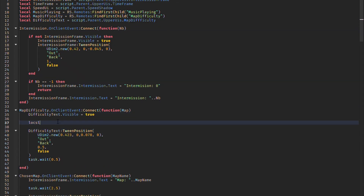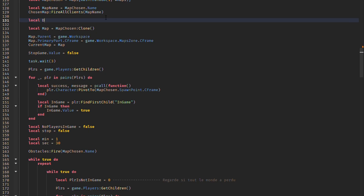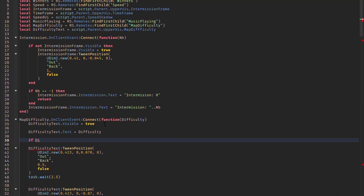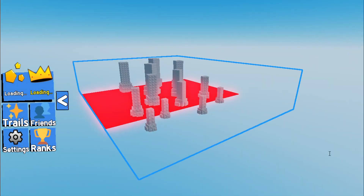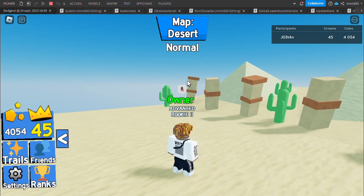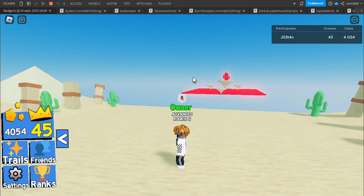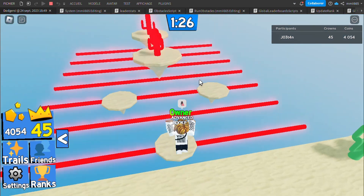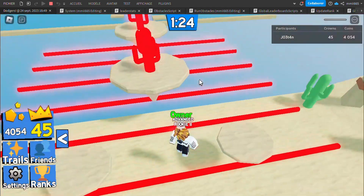Here's me doing the script for the map difficulties. Now when a map is chosen, it will show the difficulty, and if the difficulty is set to hard, you will earn more coins.